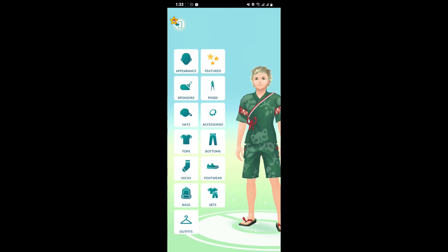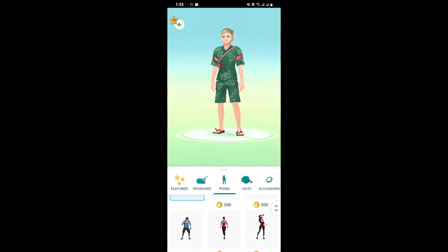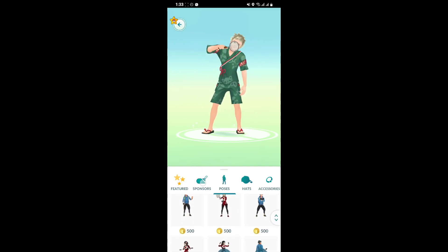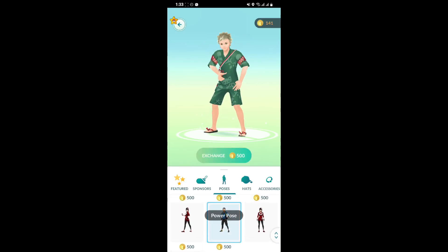As you select Style, you can see these options on your screen. Go for the option Poses right here. As you select it, you can see the list of poses you can get for your character. Some are free and some you have to buy using PokéCoins, so it's your choice whether you want the free one or the paid one.